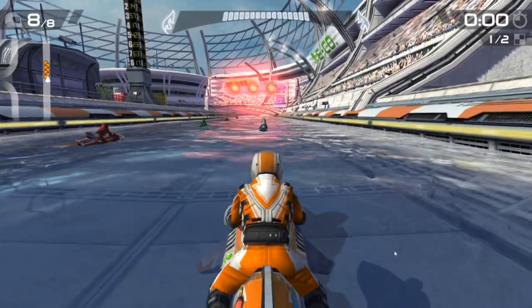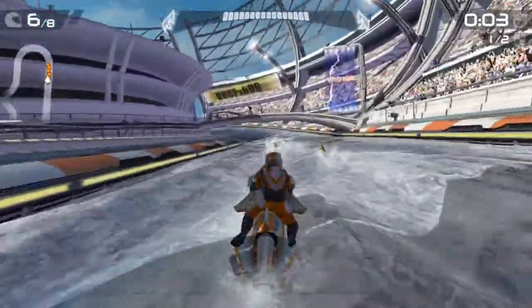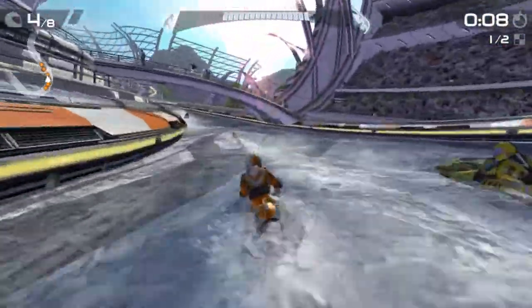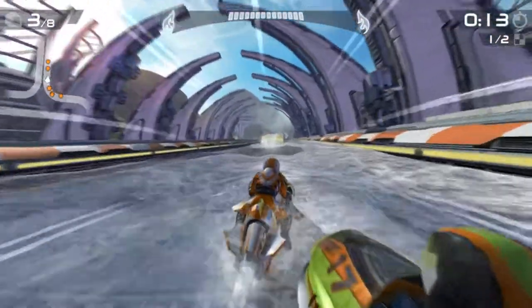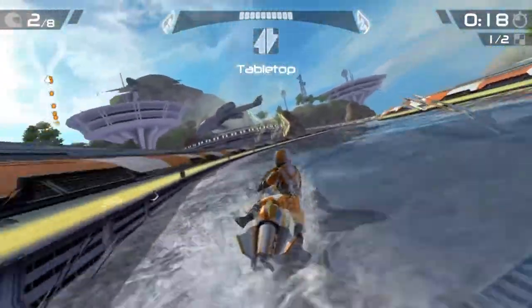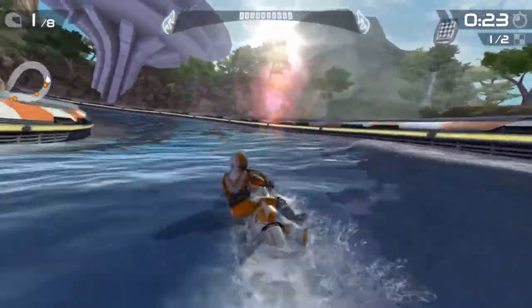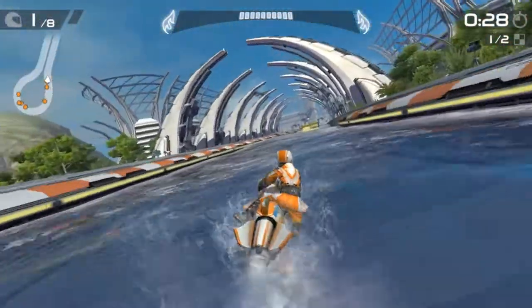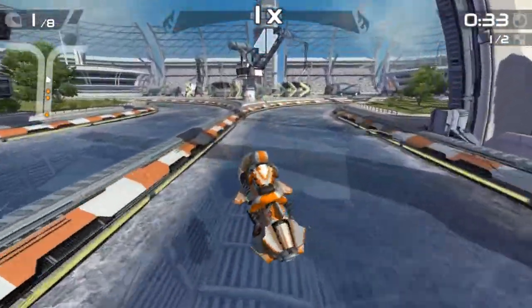I think it auto-accelerates by itself. So you just have to steer and we can accelerate. I'm just holding the boost right now. Now I'm gonna boost and we jump and do a stunt. I just moved the arrow keys - I don't know which one I did, actually. There are many different types of jumps.